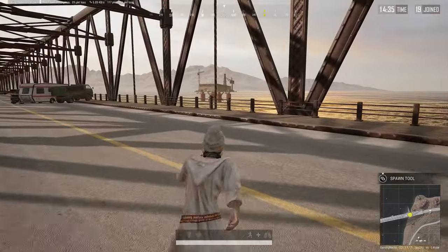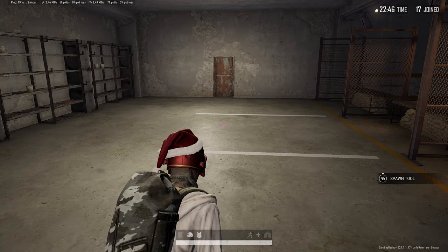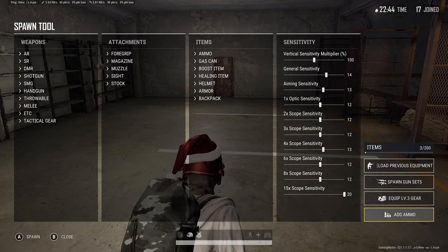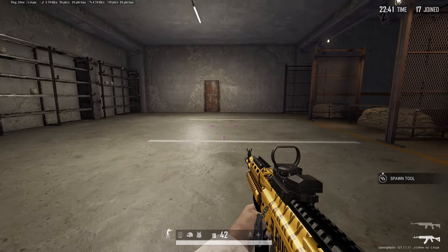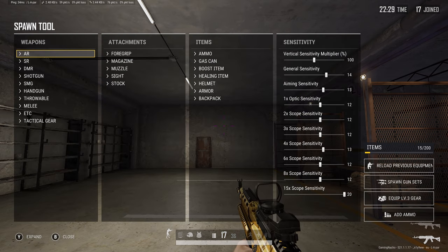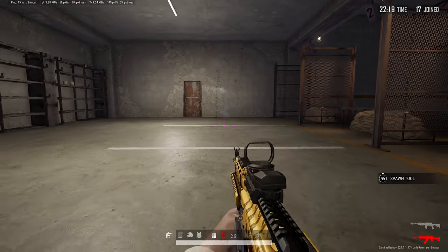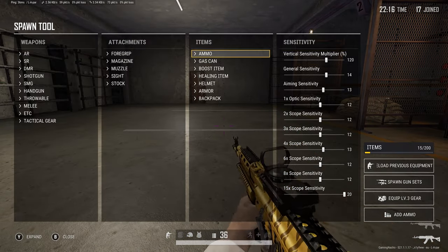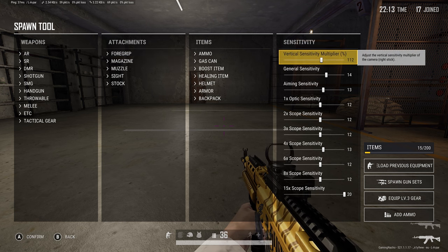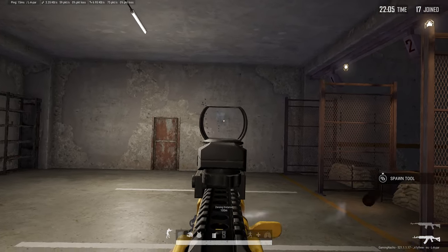Next we have vertical sensitivity multiplier. This one is dependent on how good you are at controlling your recoil. I have mine on 100, but you could adjust this depending on how well you shoot in PUBG. If your recoil is too much and you can't pull your gun down hard enough, make your vertical sensitivity multiplier a lot higher. 120% will give you an extra 20% pulldown when trying to pull your stick down. If your scope then goes the opposite way and you're pulling too far down, a lower vertical sensitivity multiplier will be better. This could also be adjusted in the training ground settings to make it much easier.